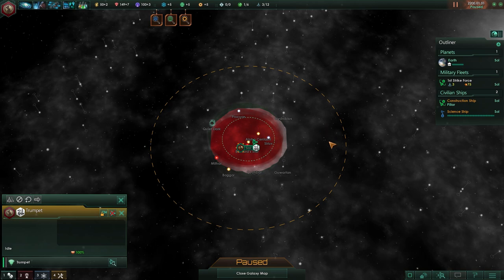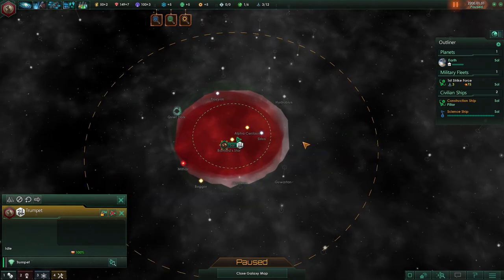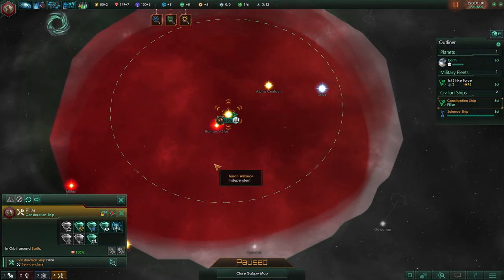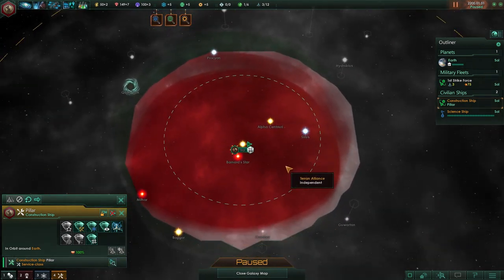So if I go to a system over here and build a wormhole station there, my range will be extended by that station. Travel time is instant but it does take some time to initiate — you don't jump instantly, but you appear instantly at your destination.